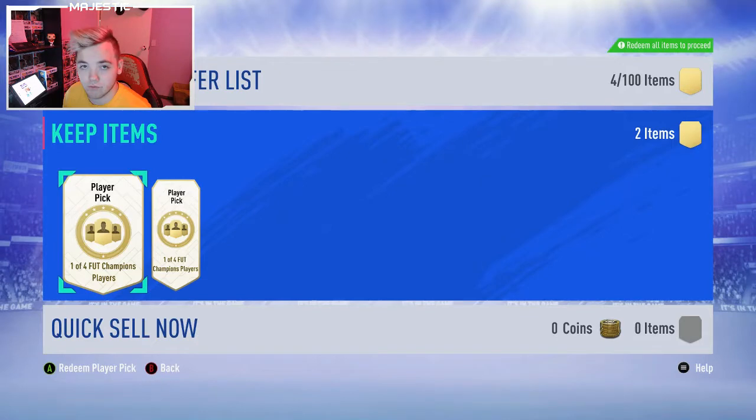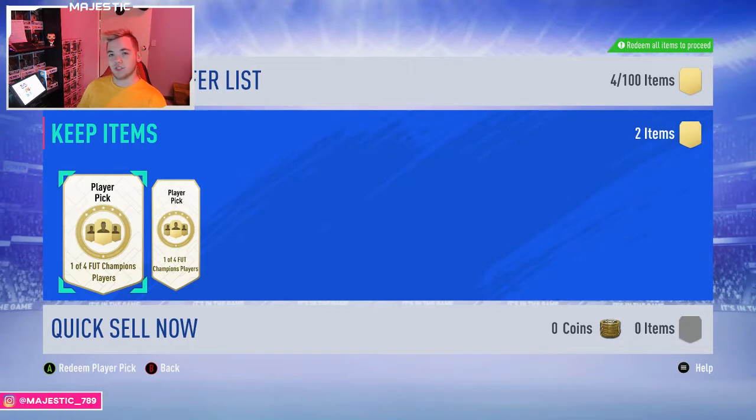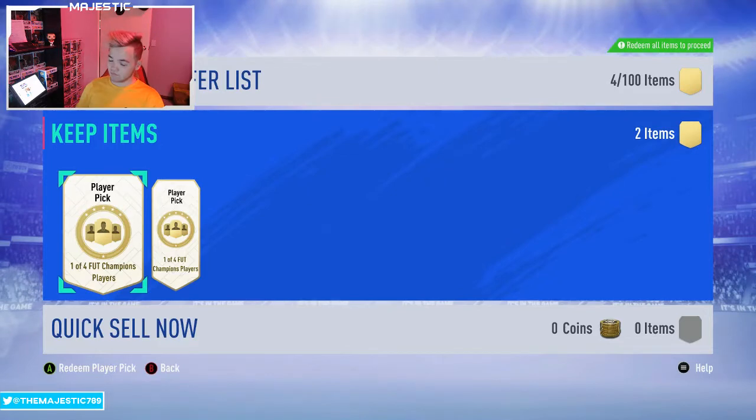This time the pool is pretty solid, I'm not gonna lie. There are some really big cards - there's four Liverpool players in there. The one person that he probably wouldn't want is Alisson because he's already got his one to watch. So if he got that, that would just be an absolute travesty. But let's just open the first one and we'll find out what we're gonna get.